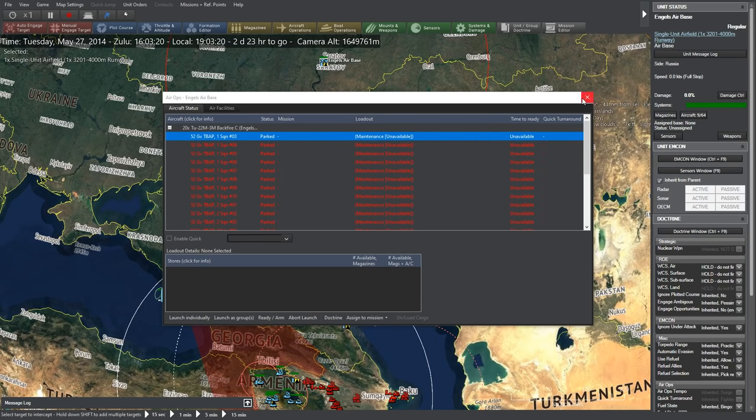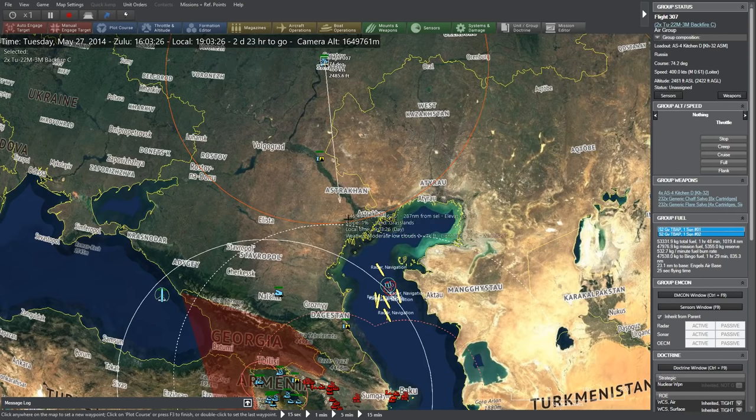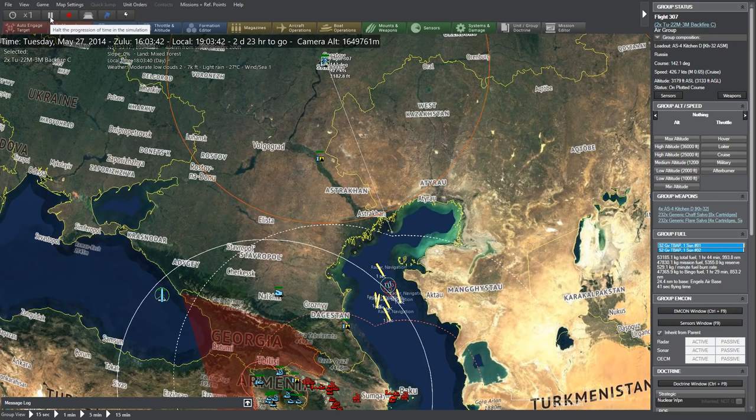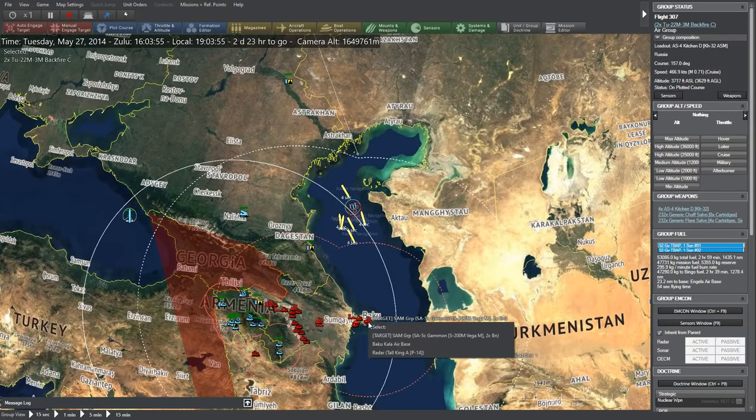Both TU-22s are up. We've got them up here — Flight 307. We're going to plot their course toward the enemy. It's going to take two minutes to get them in the air, so they must have been pretty much sitting on the runway ready to take off. The TU-22s can get up and we'll be able to target the enemy SA-5s at standoff range with the AS-4, though there's a chance they could get shot down.